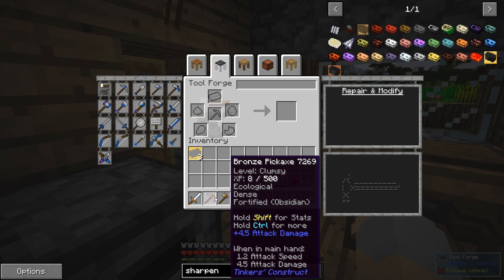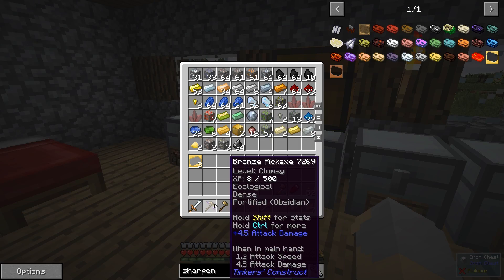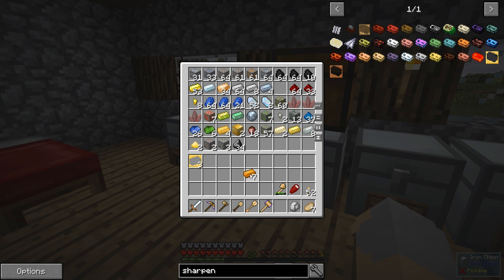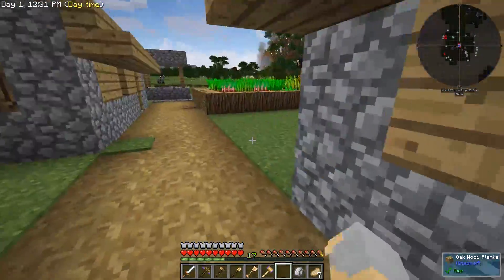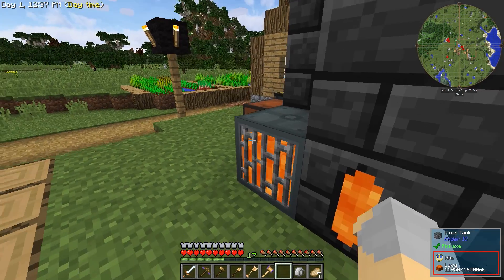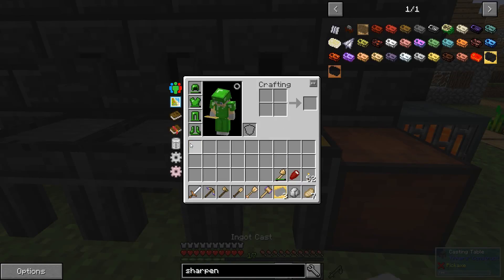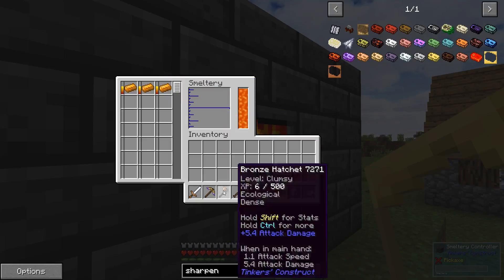I also want to swap out some of the parts on this, because I'm using wooden bindings for my pick, my hatchet, and my shovel, and I really don't think they serve any purpose. So I'm going to swap them out instead for copper, which will give us a little bit of an experience point boost. It's not much, but I don't really have a whole lot of good options right now. Either way, this will be a worthwhile upgrade. I'm going to go ahead and upgrade my tools.